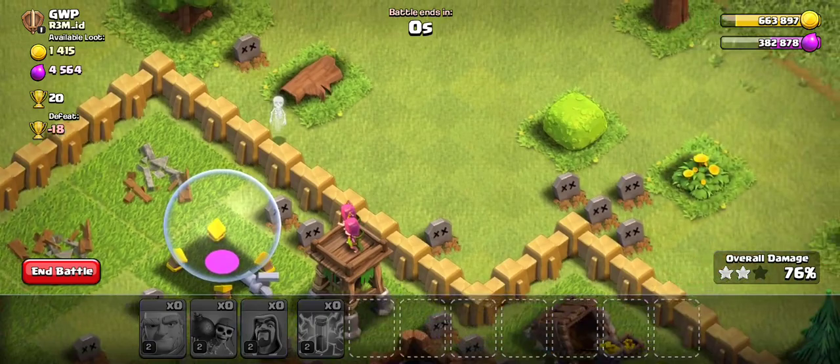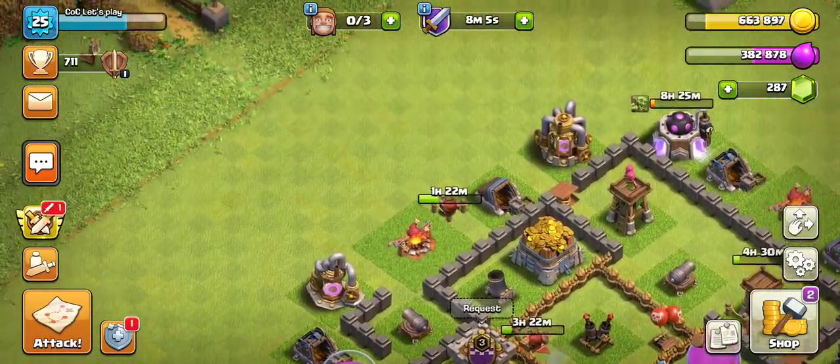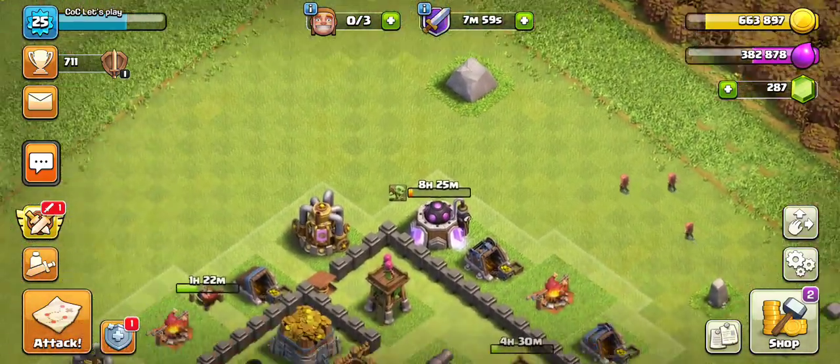76% of the top down. Anyway, this was my strategy video for Giants and Wizards. I hope you like this video and I'll see you in the next Let's Play video 12 hours later. Goodbye.